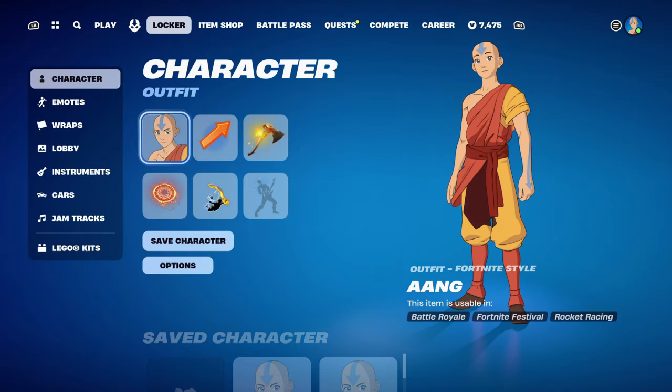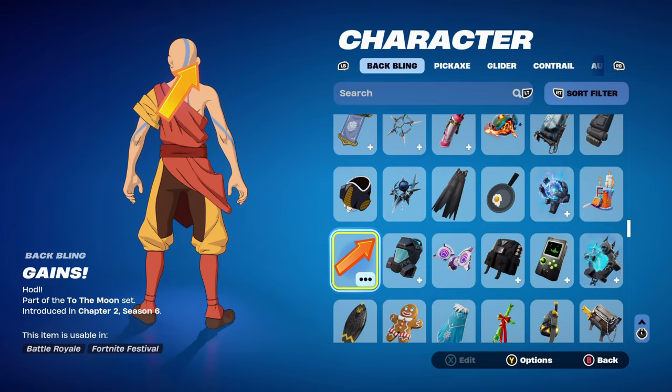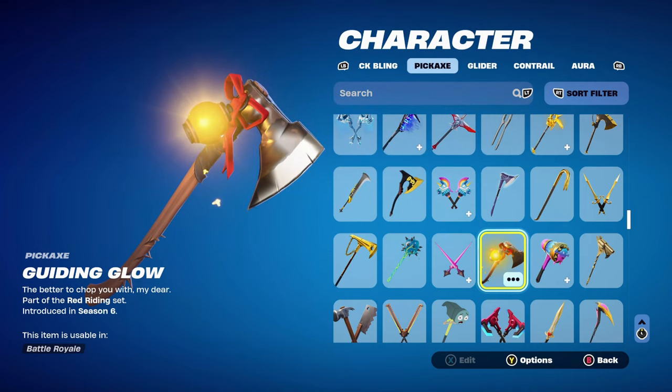This one is probably my favourite combo I've been using recently. It's not really set to a strict theme but I'm using the Diamond Hands back bling, part of the To The Moon set, introduced in Chapter 2 Season 6 — I really like using it for the orange. The pickaxe is Guiding Glow, part of the Red Riding Hood set, introduced in Chapter 1 Season 6's Battle Pass. I just really like this pickaxe for the design and how it sounds. I've been using it a lot since I got the Aang skin.